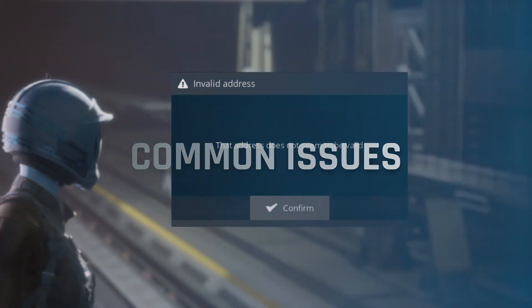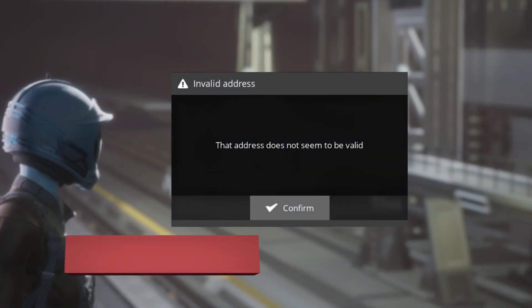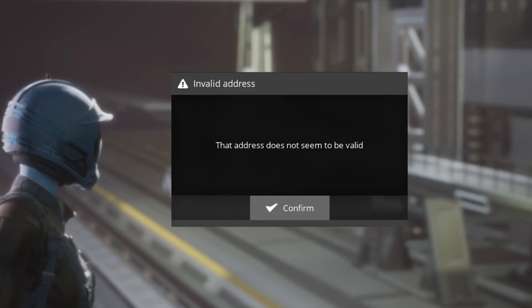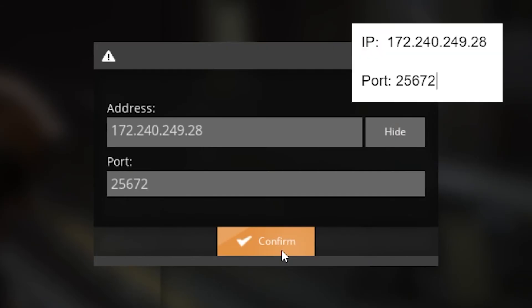Now let's go over some common issues. If you get an error that the address is not valid, it often means that the entered address does not work and that the server cannot connect. Double check to make sure that your IP and port are typed correctly and are in the correct spots.